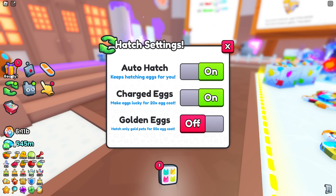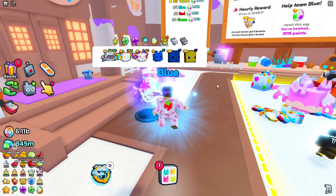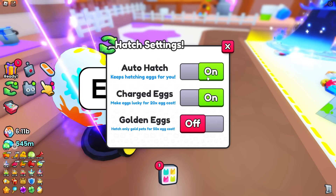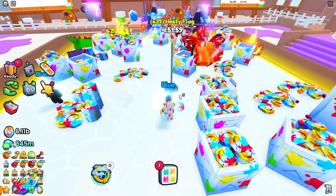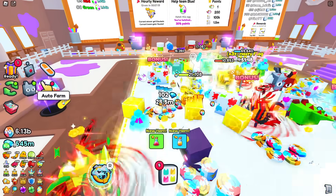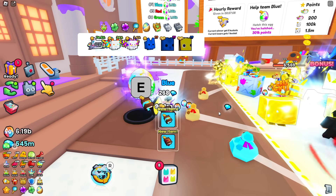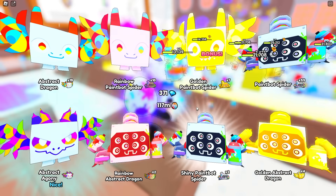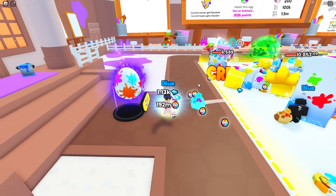I don't have golden eggs on because I keep running out of coins. Instead, I recommend having auto hatch on with charged eggs — that way you won't run out of coins. If you're auto farming in this area with a hasty flag, all your potions, and enchantments active, you should generate more coins than you spend, creating an essentially infinite hatching loop.